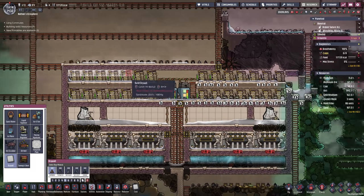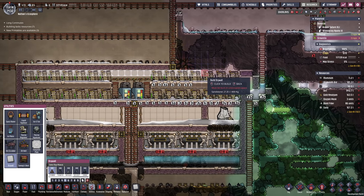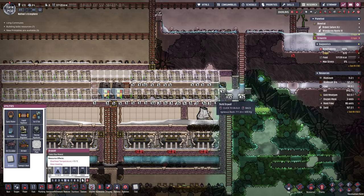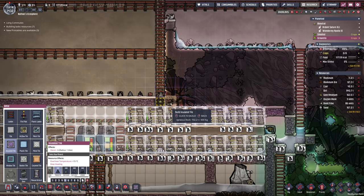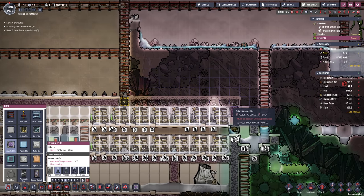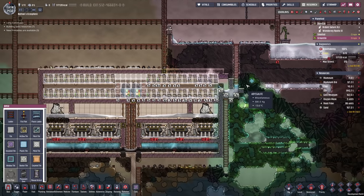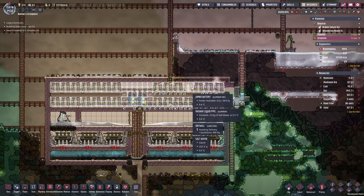I'm guessing the only thing we're missing here is the drywall that I'm gonna set up right now. All of this needs to be drywalled out, and we're also kind of missing the ceiling here. Obviously all of this needs to be filled out, and I guess we're leaving a little opening towards our liquid lock for now.